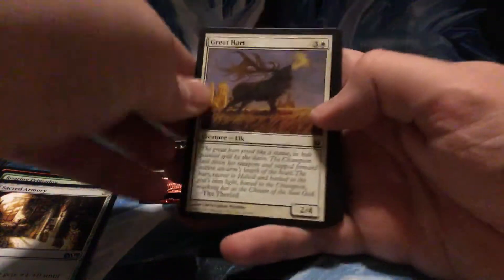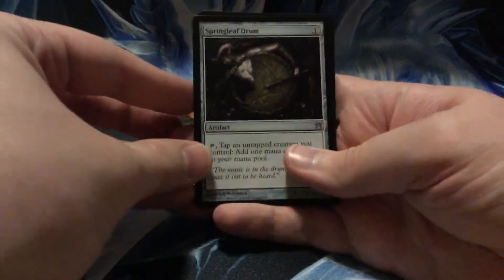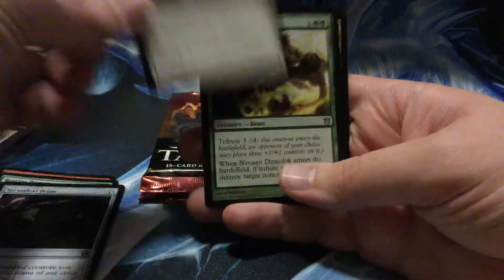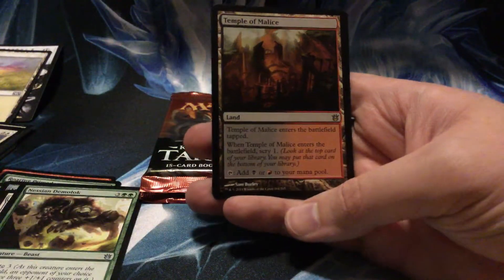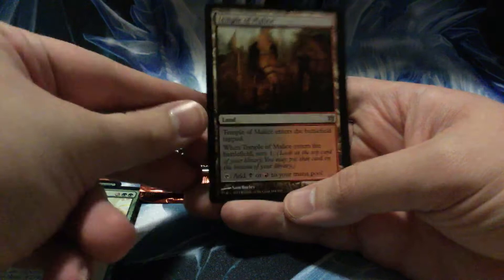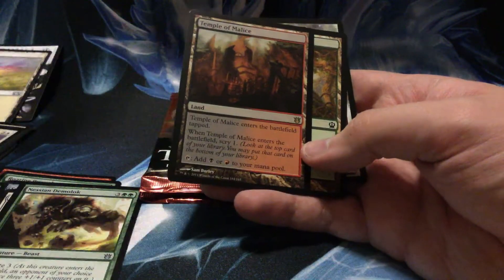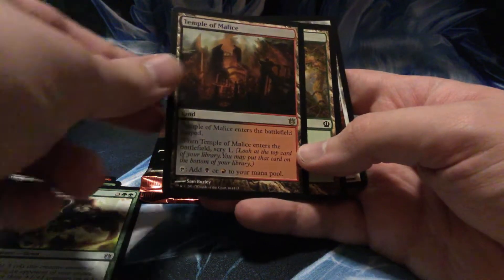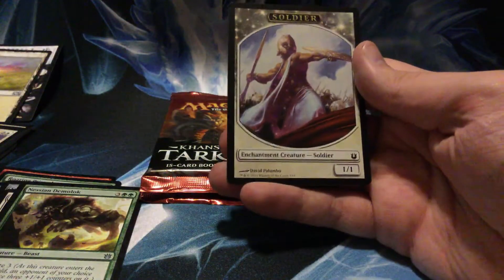So let's get this Fate Reforged open here. Let's see what is inside: Springleaf Drum, Sunbond, Nessian Demolok... and a Temple of Malice. Okay, I'm fine with that. These are the old Scrylands — not really old, but you know — comes in tapped, and you scry one. And a cool-looking soldier token.